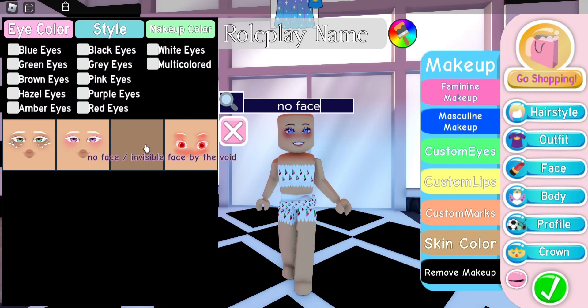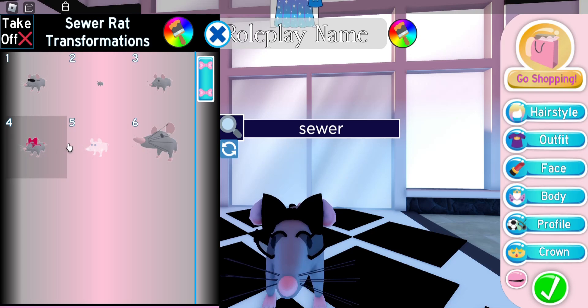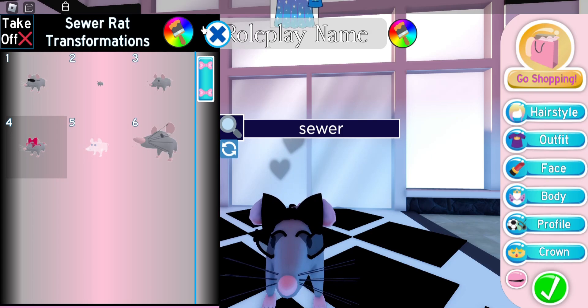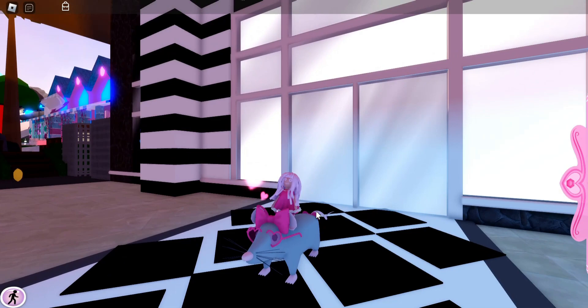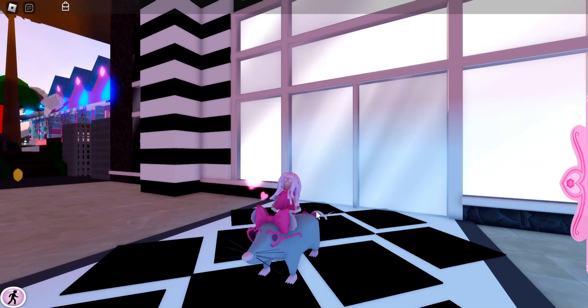For the no face, I just type in 'no face' and put on the no face invisible face by the Void. Now we need to put on the sewer rat — right here — and I'm going to put on toggle four because I want to make the My Dolly look like it's riding the rat. I'll recolor the Valentine's Day accessories to be hot pink. Now I'm going to put on the My Dolly and set it to toggle four — this is what it looks like so far.